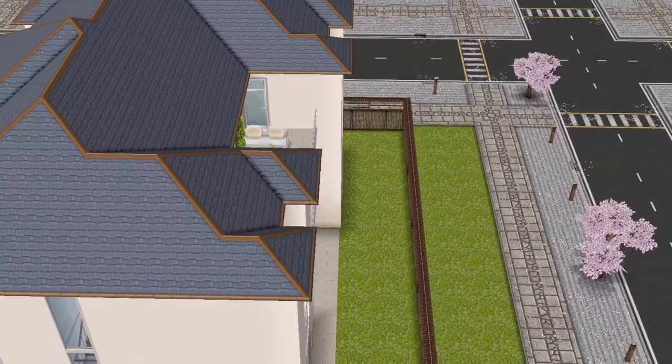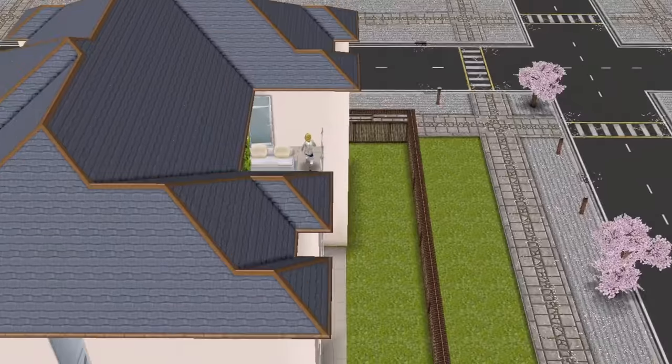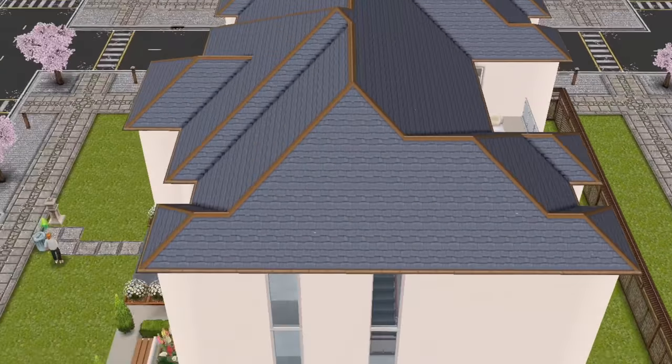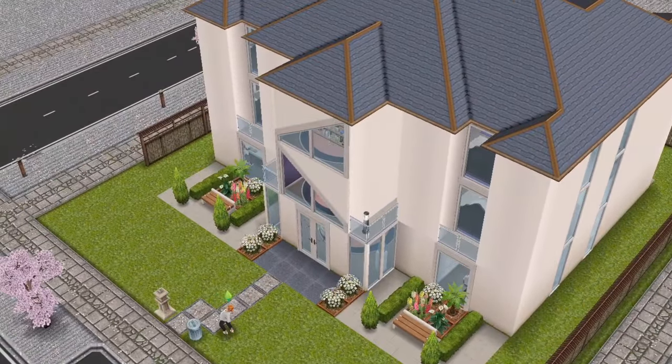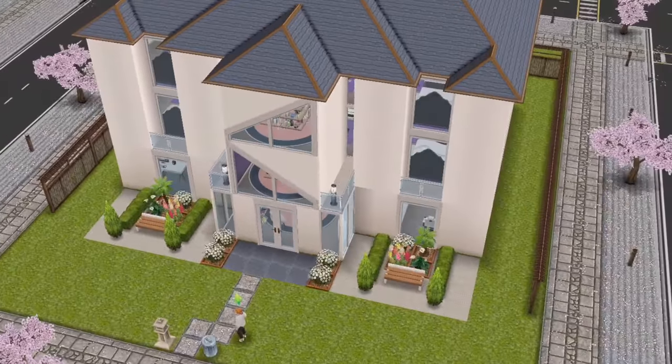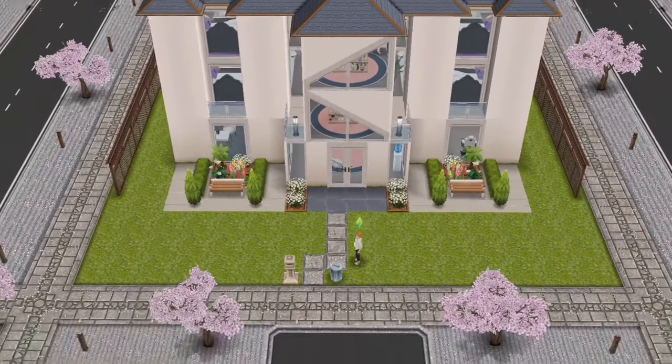The build is ever so slightly asymmetrical, just by one grid shorter on the left wing from the right wing. And I had to work around some sort of structure on the front to create the roof pattern that you see up top. These things are important to me — I just enjoy doing that.